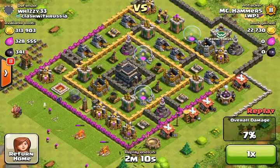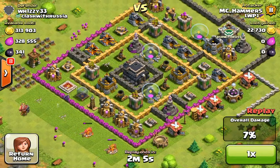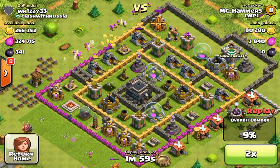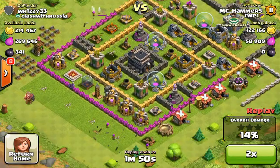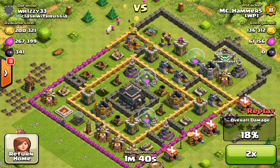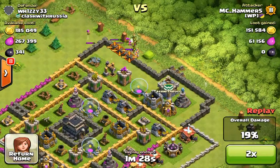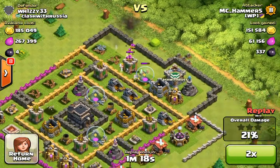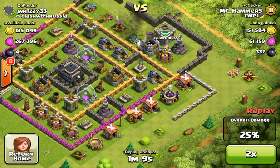A lot of his storages were inside his base - actually all of his storages were inside his base. So I had to use pretty much all my archers. I got rid of those collectors and then went down some more to hopefully get the other one. I really wanted to get that dark elixir out of that drill, because I am saving up for massive hog raids. I threw down my goblins so they can break through that wall and get some more loot there, but they ended up getting taken out by that Wizard Tower.